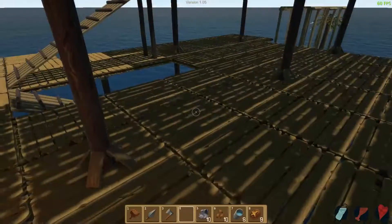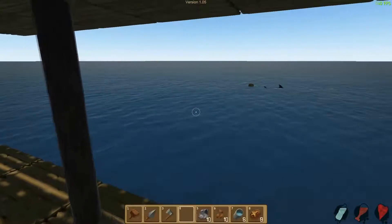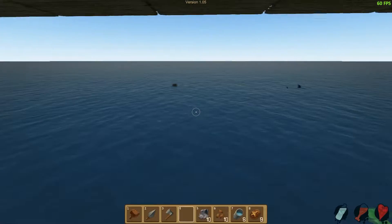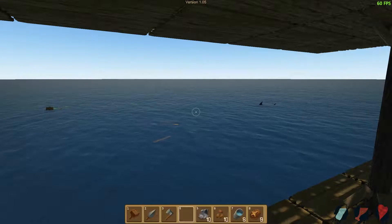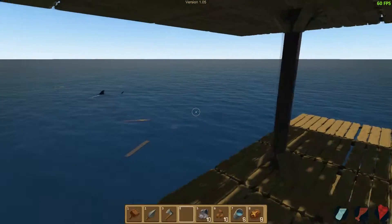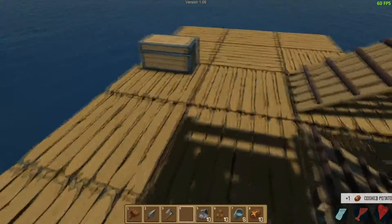Bug fixes: stuff placed underneath a ramp should work as intended. Getting stuck on an item should not happen anymore. Disappearing items from chests should be fixed. You can no longer walk twice as fast by walking diagonally. A shark stuck in eat animation — interaction range fixed with usable objects such as chests and cooking stations. And you could not build where a building had been destroyed.